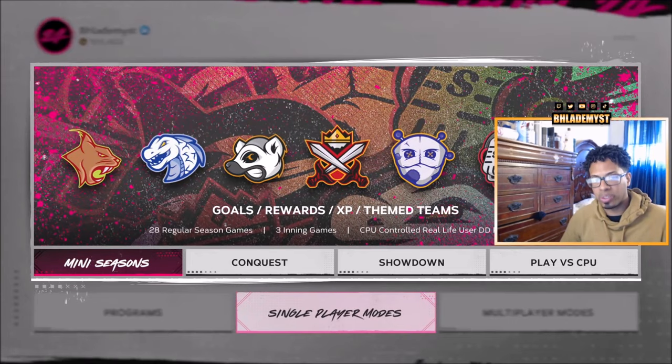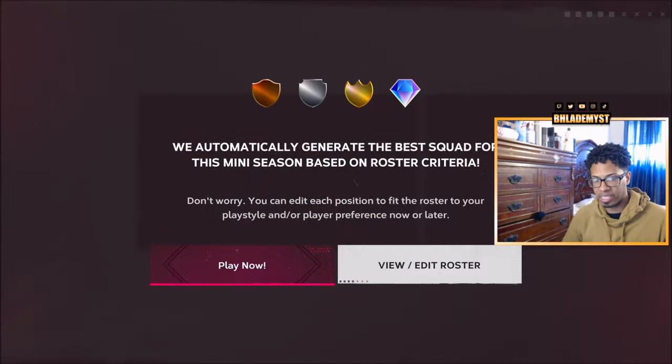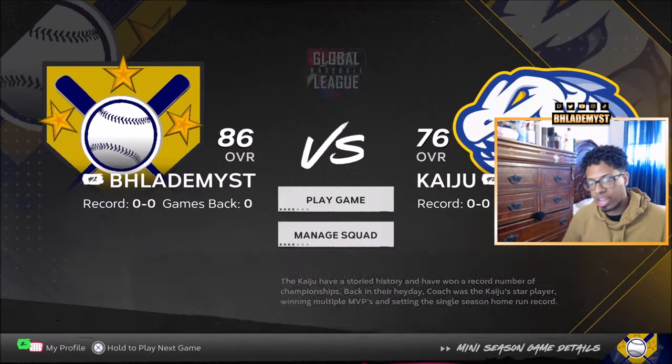For egg number nine, go into single player modes, then Mini Season, and into the Classic mode Mini Seasons. You are going to face the CPU on All-Star difficulty, and once you win that game you will be awarded egg number nine.